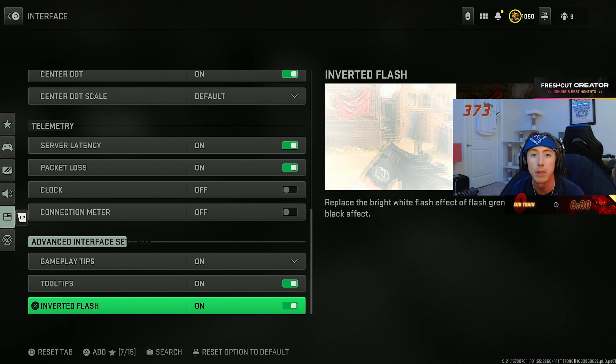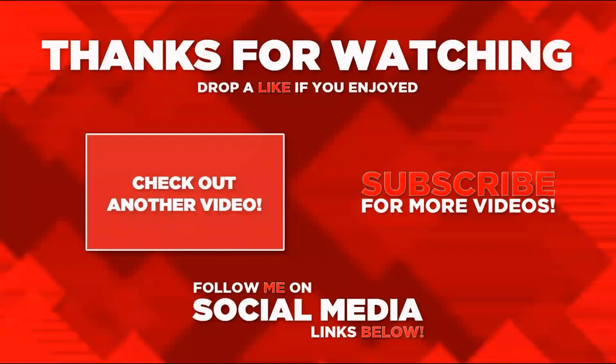Be conscious of where the center of your screen is — it helps with your centering and being ready when people jump around corners. The telemetry setting shows your ping and packet loss in-game on console — I don't need the clock or connection meter, but this is how you can monitor your connection in-game. And the most important setting — inverted flash. If you are sick and tired of getting blinded every time a flashbang goes off 50 meters away, turn inverted flash on. Your screen will go dark instead of white. It'll scare you the first couple times, but this absolutely saves your eyesight. Clutch W setting.